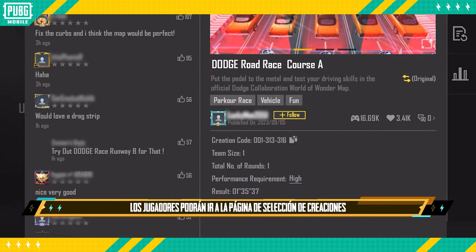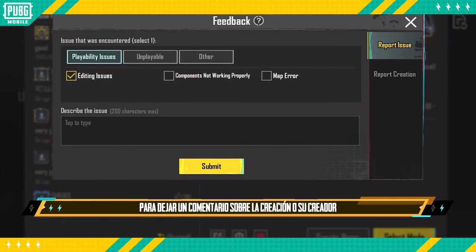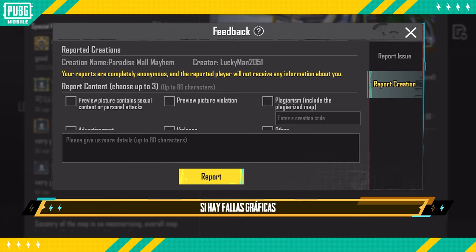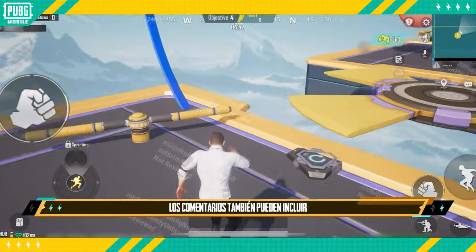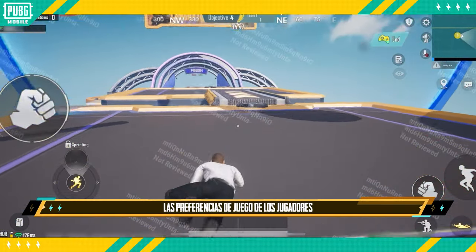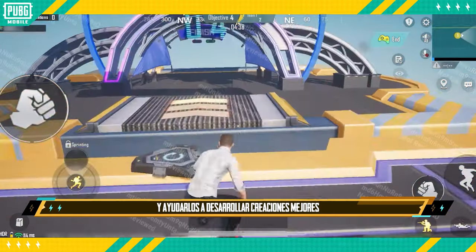Furthermore, players can also head to the creation section page and tap the feedback button on the lower left hand side to provide feedback on the creation and creator — for example, objects not functioning properly, graphical glitches, or choppiness and lag issues. This helps creators quickly make improvements and enhance the gaming experience for future players. Meanwhile, players' comments can also give praise, encourage creators, and help them better understand players' gaming preferences.